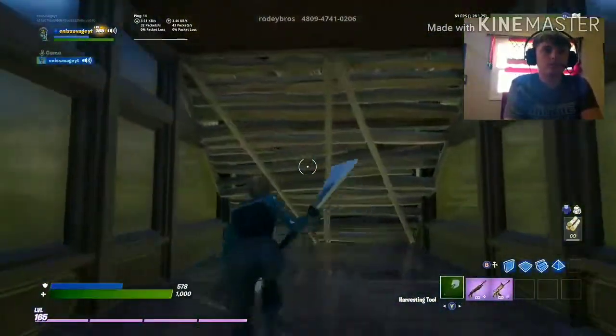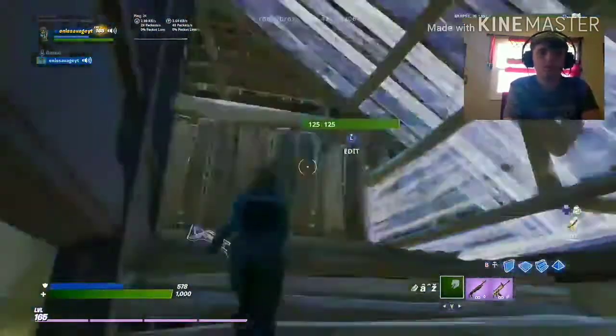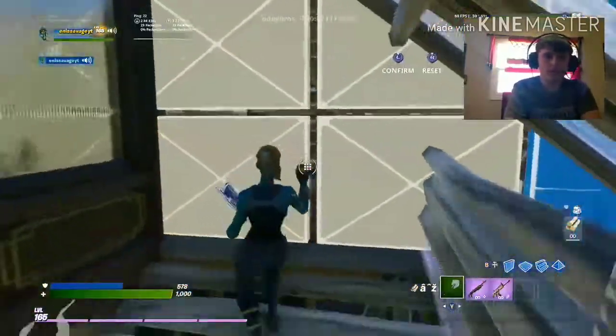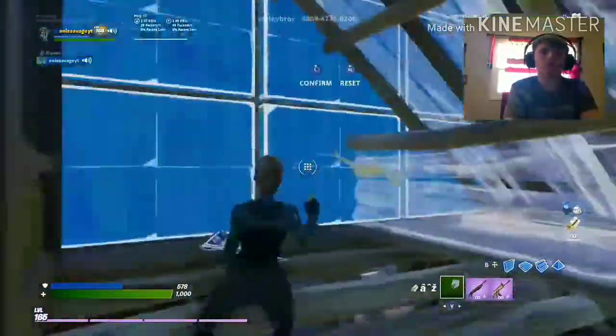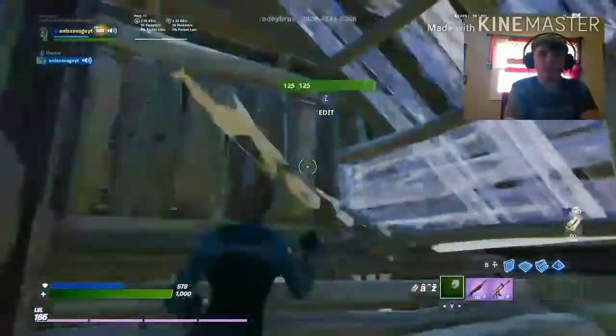That was the tunneling stage. Now it's just like in the intermediate map where there's a triple edit — you have to reset the wall and edit it. I don't know how I edited the ramp like that, but I did.